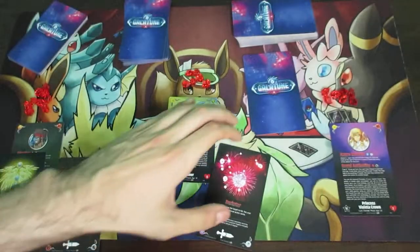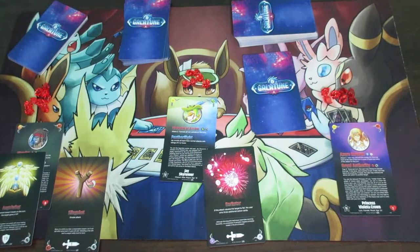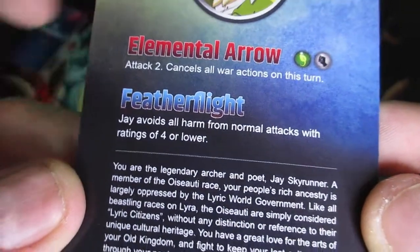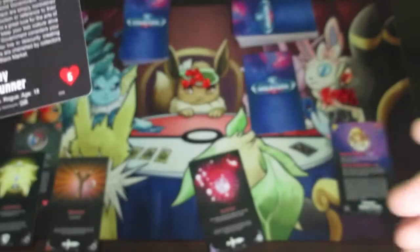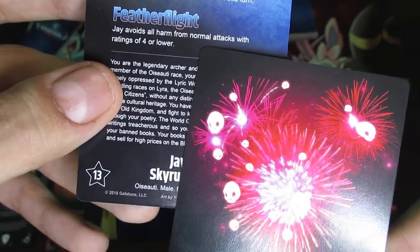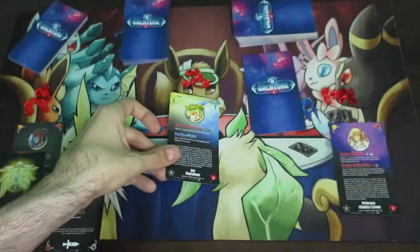Properties don't come into play as often as elements or alignments — they're more for specific effects. For example, Jay Skyrunner has the Featherfly passive ability, which says Jay avoids all harm from normal attacks with ratings of four or lower. So if we take a look at the card that was played, the person was actually smart because it was an energy card. If it had been a normal card with the fist icon, Jay would have taken zero damage. But since this is an energy property card, the passive ability does not protect him.